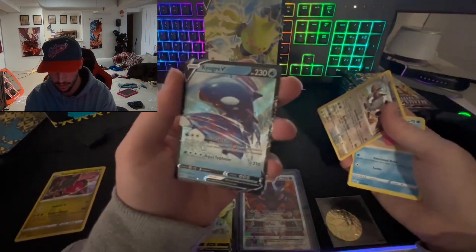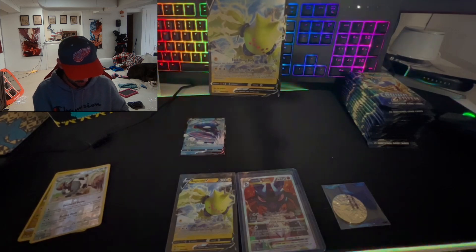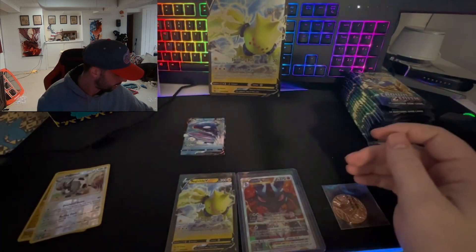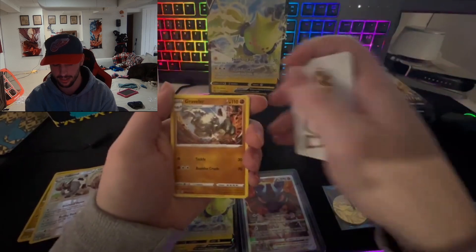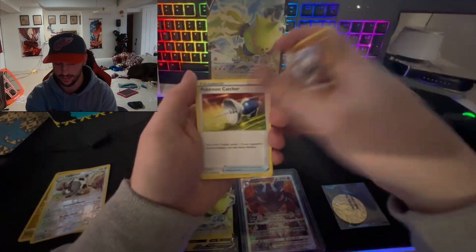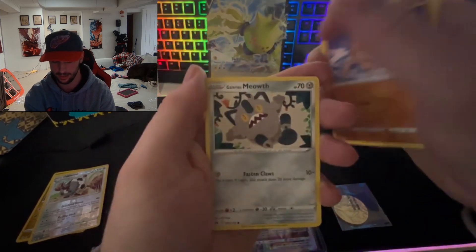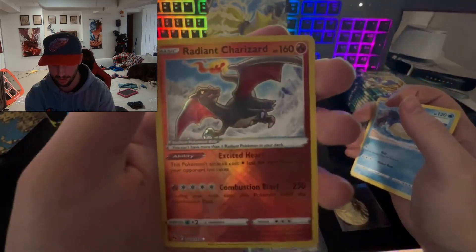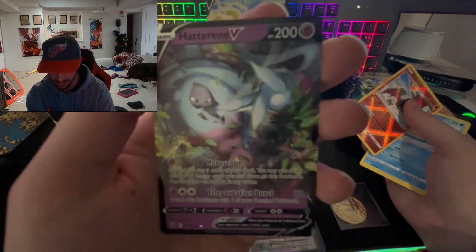Kyogre V right off the bat! These packs are harder to open than last time. It's been about a month — around New Year's since I've done this. Tangela ball toy, Glaring Meowth, Whalmer... oh, a Radiant Charizard! That is beautiful. I've never pulled a Radiant Charizard until now. Oh my gosh — back to back, you can't beat it.